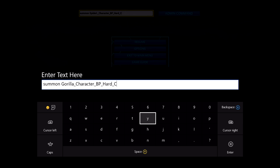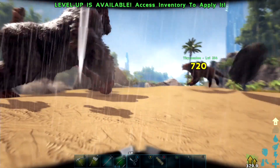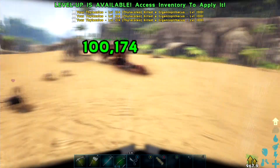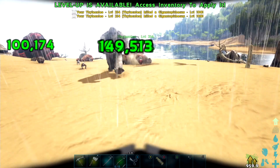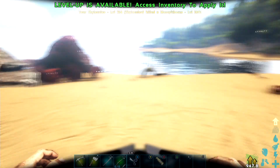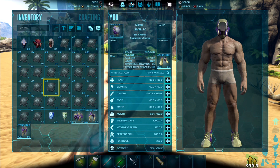This is the hard megapithecus. The command is: summon Gorilla_Character_BP_Hard_C - that's how short it is. Boom, spawned it in. I'm going to show you my thylacoleo attack - and boom, there you go. I did not touch the boss, I was not on my mount or anything, and you still saw - I got all the tech engrams. I got the trophies as well and all the element.